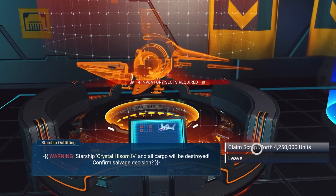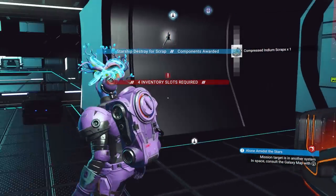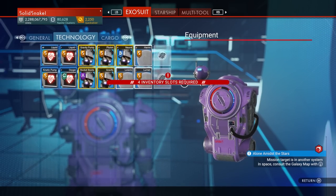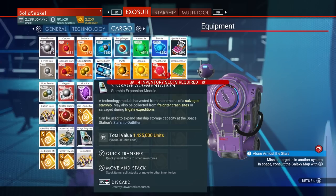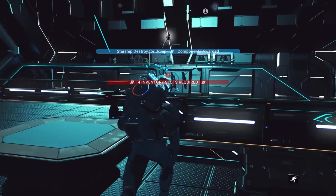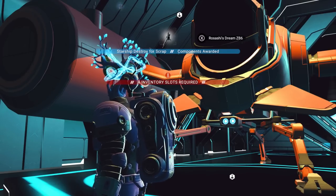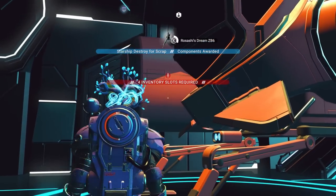We are maxed out on all this stuff — look at that, 15 plus 30 slots right there, and then another 15 in here. So 45 slots for free, plus all our upgrades: pulse engine, hyperdrive, we are set to go. We did scrap it, so we need to reload and buy a new one. Before you reload, you have to make a save, otherwise it'll reload before you bought all the scrap.